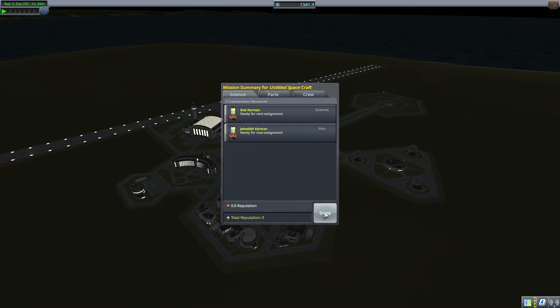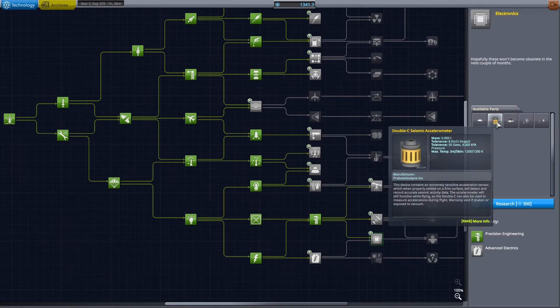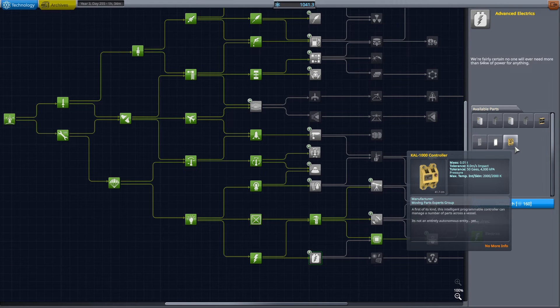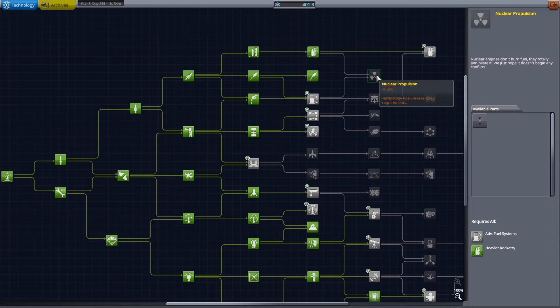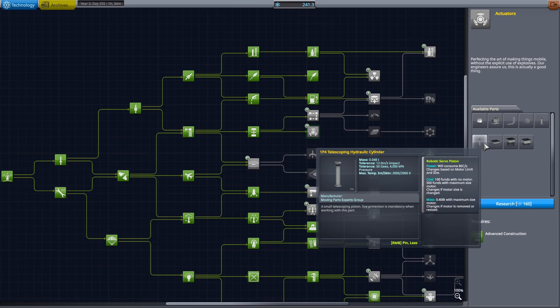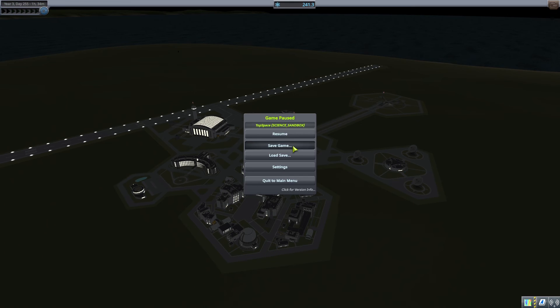So here we got a really decent amount of science. Let's spend the science on the next nodes — going to the tech tree to see what we can unlock. Bigger solar panels of course; this is a very good branch with science and solar panels and stuff. We do one of the lander nodes, and here I unlock this node because I really want the nuclear engine, which is one of the best engines in vacuum. Next week we're going to hopefully land on another celestial body.